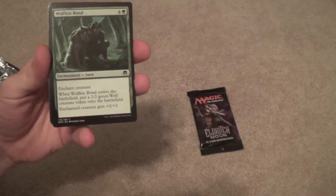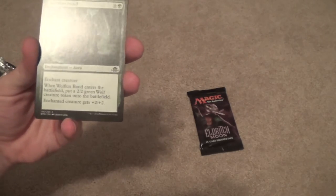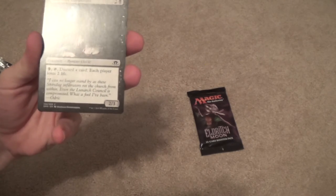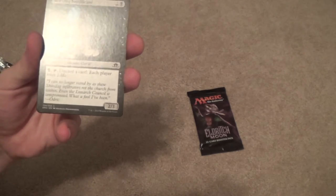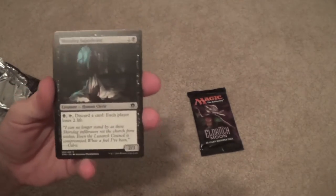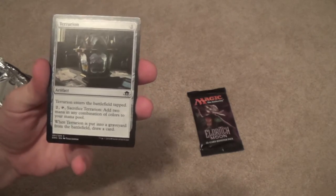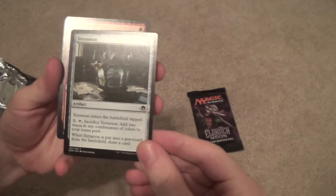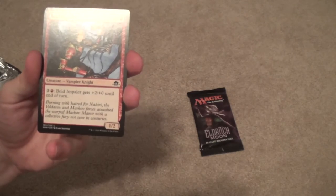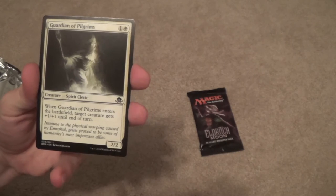That was Wretched Griff — Wretched Griff is the Eldrazi Hippogriff. Wolfkin Bond. Skirsdag Supplicant. Terrarian — it filters mana and then draws a card, good for Limited. Bold Impaler. Guardian of Pilgrims.